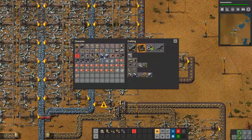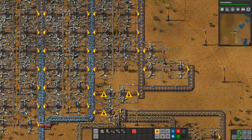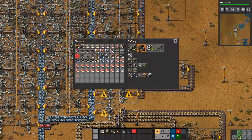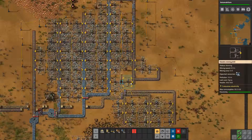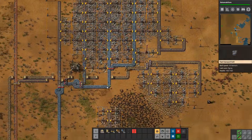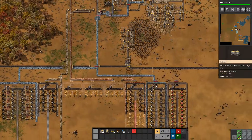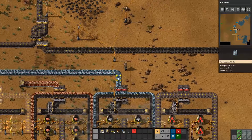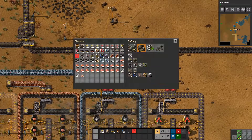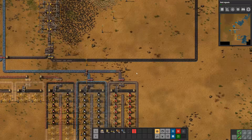Let's just get that taken as well and the last power pole connects up. So that means we have a full red belt coming out at the moment, and hopefully that can supply us with most of what we need. Let's continue this one over - if we add one splitter right here and connect it over this way, we can start to hook up the next one as well.